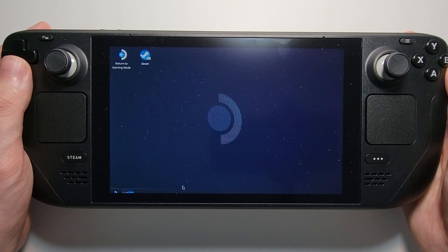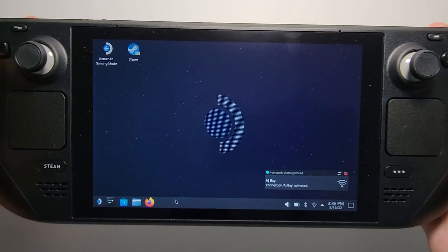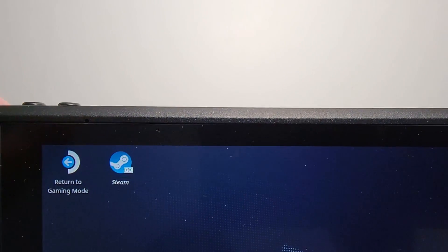Let's give it a second. Alright, so now we're on the desktop. Now if you want to go back to the gaming mode, you see there's the icon right here — Return to Gaming Mode.